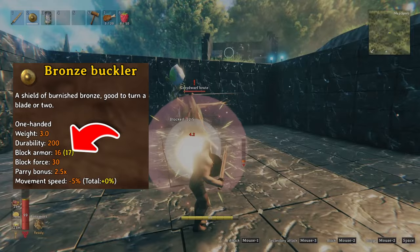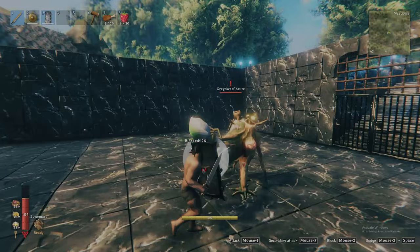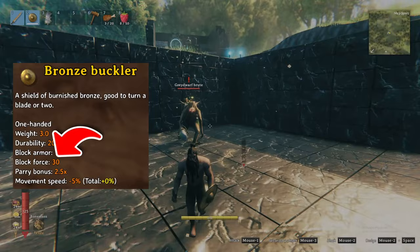Second, block force is the amount of knockback applied to a creature when successfully blocked. Like block armor, this is generally higher with a larger shield, but does not increase significantly with the more advanced shields as you will see shortly. Comparing the buckler with 30 block force to the 150 block force of the tower shield shows a significant difference.